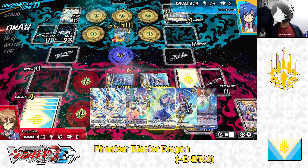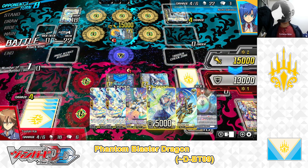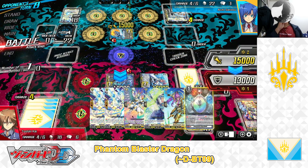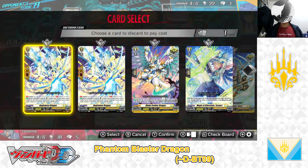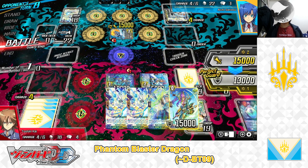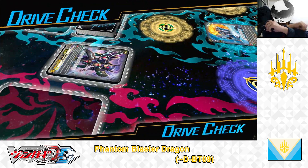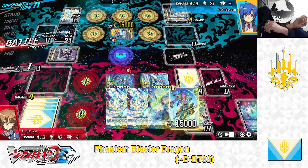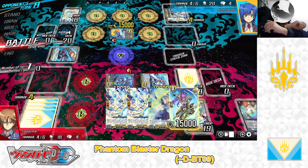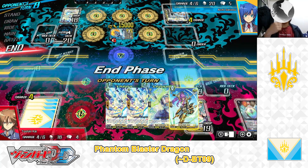Opponent's turn — going straight to battle phase. 15K — can't risk it. Perfect guard with my Elementara Sanctitude, discarding Blade Fighter Dragon. Perfect guard effect activated. Drive checks: no trigger, Blaster Dark. Second check, no trigger — attack fails. End of their turn.